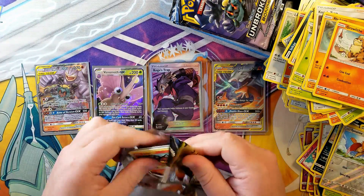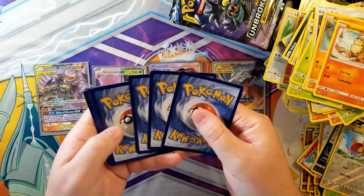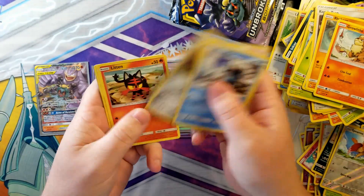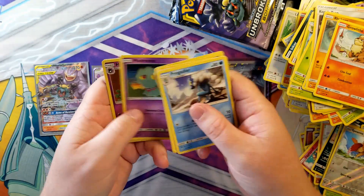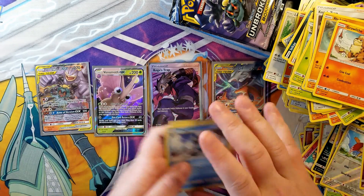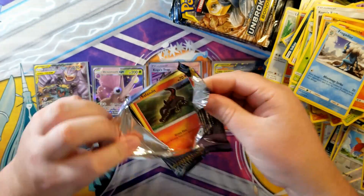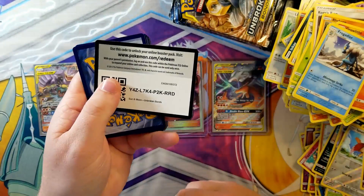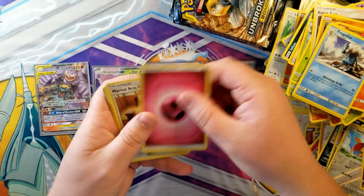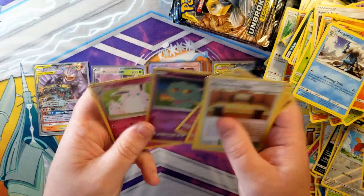We're looking for one more GX and our last textured card. Mental energy, Welder, Laranitar, Litten, Sandshrew, Murkrow, Oddish, Mischievous, and our Haunter is a reverse with a Lickitung - not bad. Water, maybe fairy - Poliwhirl, Salandit, Koffing, Diglett, Mischievous, and Wigglytuff.